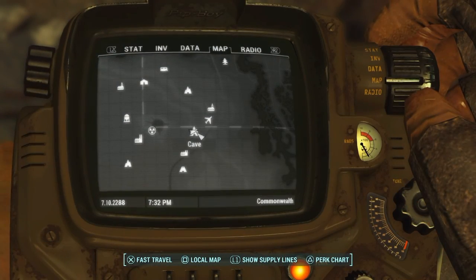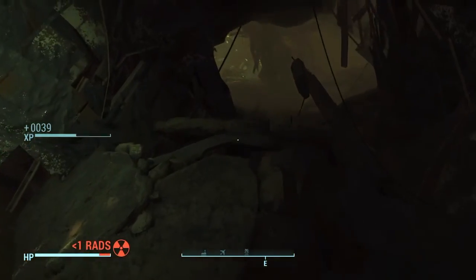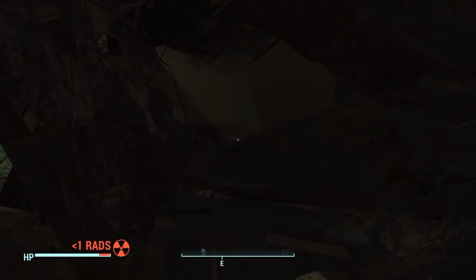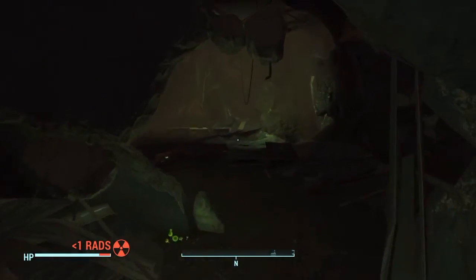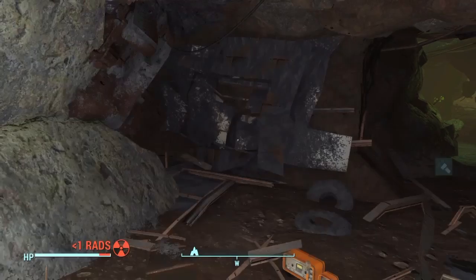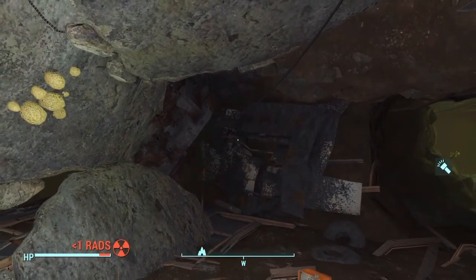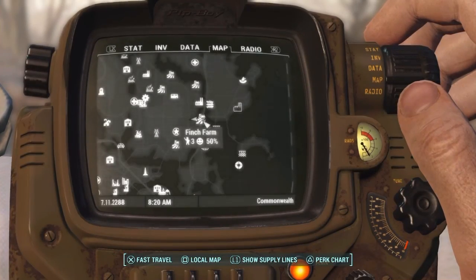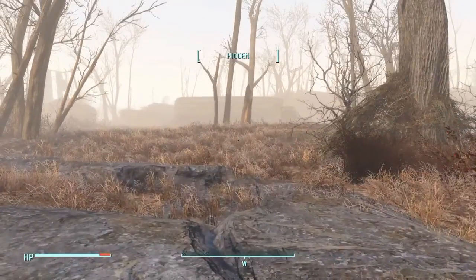There are two caves in the Glowing Sea. This one is east of the Crater of Atom — far east in the Glowing Sea itself. Go underground through the cave, turn the corner, and you'll find a set of power armor. For me it was a complete set of Raider power armor, though other people have gotten something different, so it can vary.